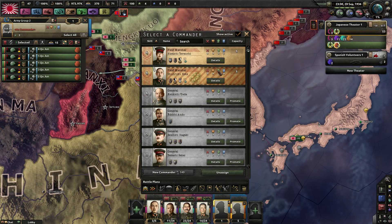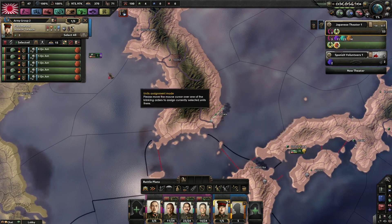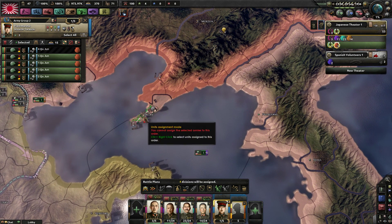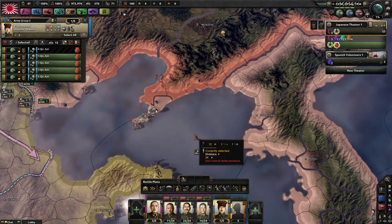I'm just setting up my port garrisons and I'm thinking I'm going to use these Manchukuans to garrison all my victory points in central Japan. If they start a civil war and declare war on me and try to get independence, this could go interestingly.